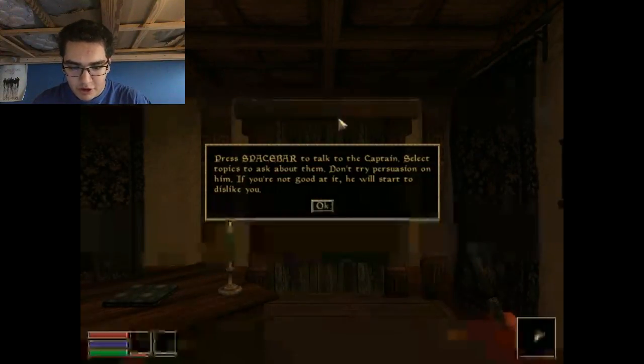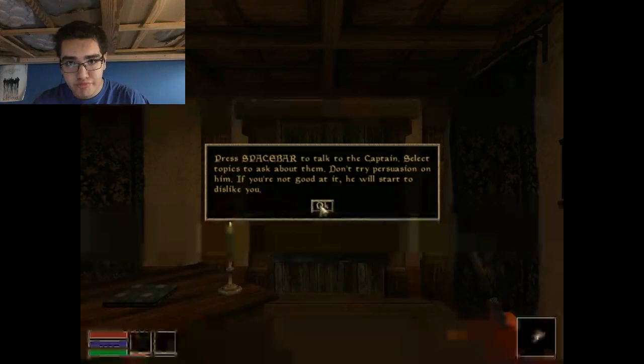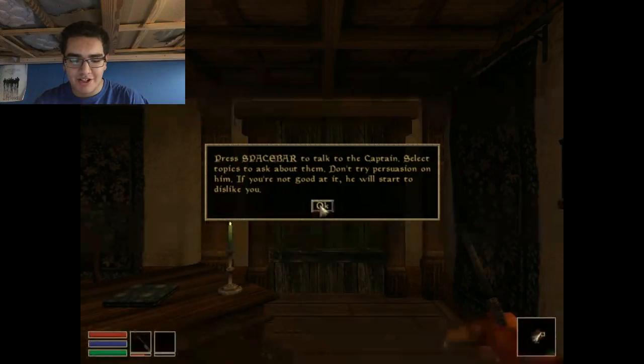Alright, we're going to go into here. Press space bar to talk to the captain. Select topics to ask about them. Can't speak English. Don't try persuasion on him. If you're not good at it, he will start to dislike you.